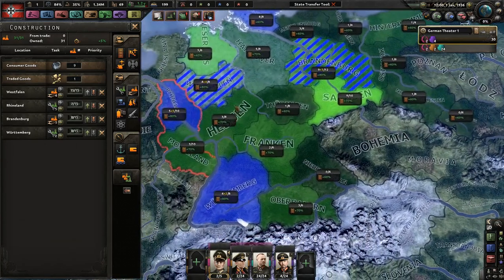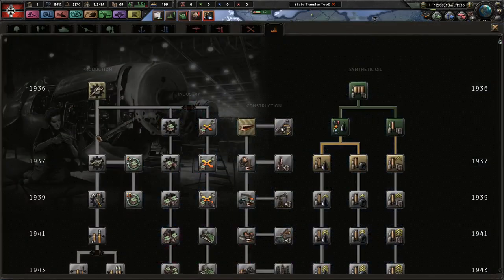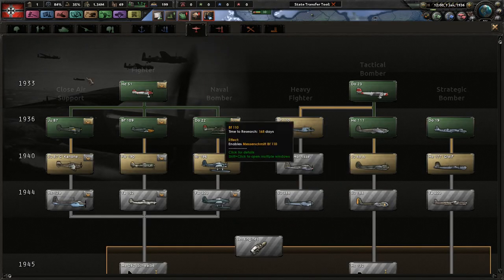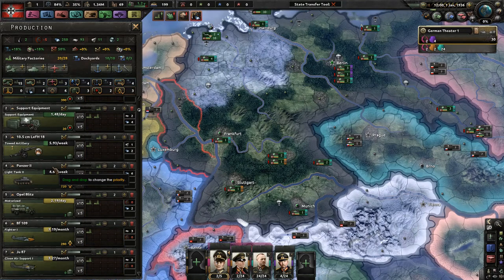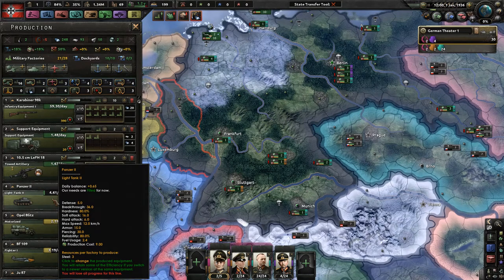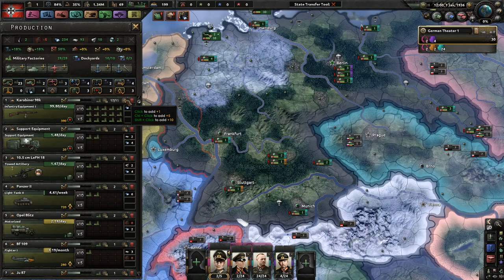Germany, you have better infrastructure than this. Research your basic stuff. Someone wanted me to play Germany focusing on the Kriegsmarine as well as recruiting SS units. I need heavy fighters — I should begin producing a lot of them. I want to focus more on my air force than usual. I'm not going to use infantry divisions with seven infantry battalions and two artillery; instead I'll focus only on guns, support equipment, and support companies. I'm putting artillery production on hold. We're focusing on 40-width medium tanks. We need a ton of guns.